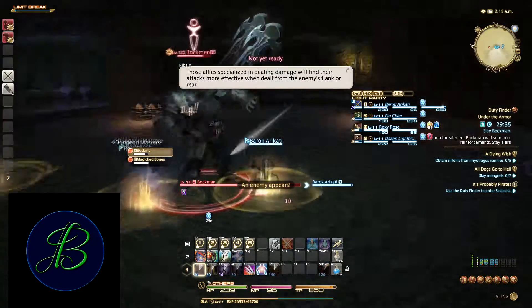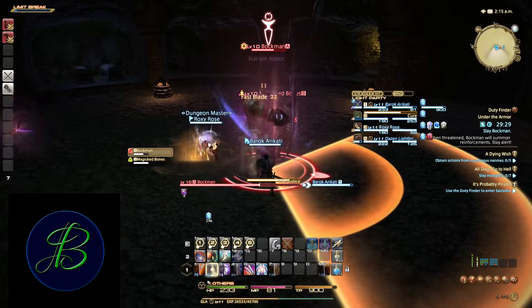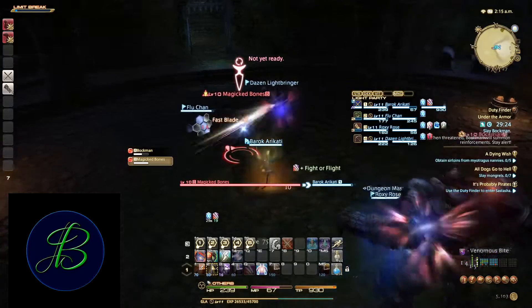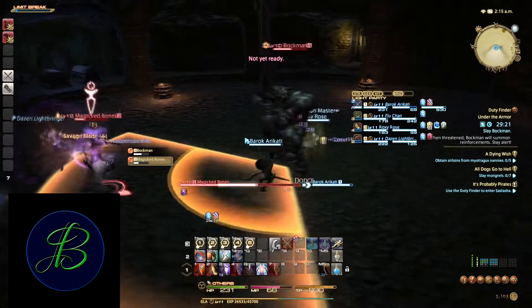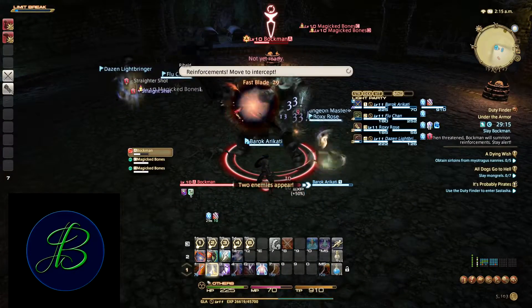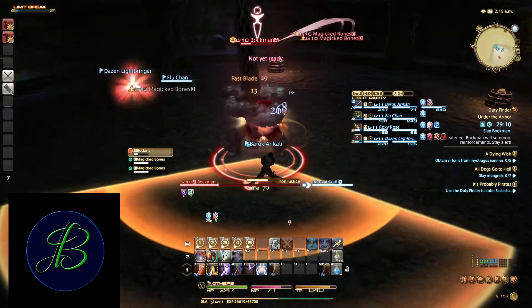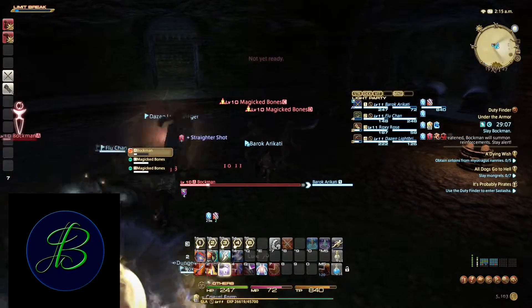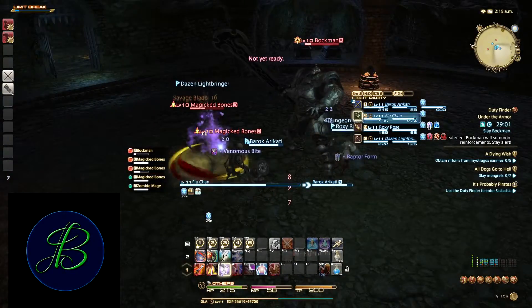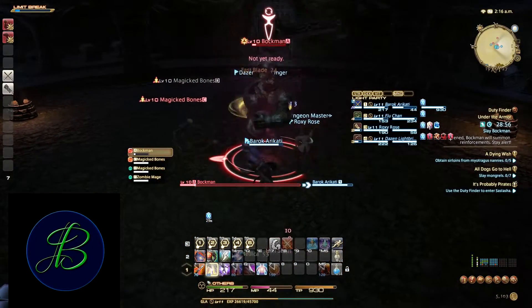Every situation is different — not one rotation is ever going to fit all. Here I was trying to play Super Tank and keep all the adds on me. What I didn't realize was there's more than one add and everybody started attacking the adds instead of the boss. I should have marked the boss — that was actually my fault, not theirs. And don't pull the boss while it's looking at the rest of the group — I made a bad mistake there. Either try to pull the boss while it's looking away, so the AoE misses the party, and then pull it back away from people.